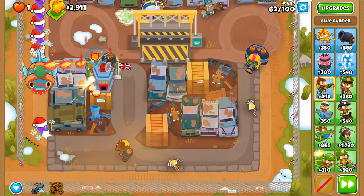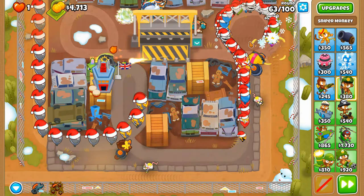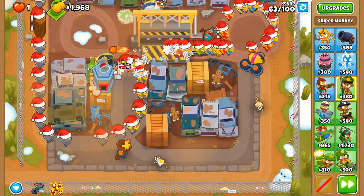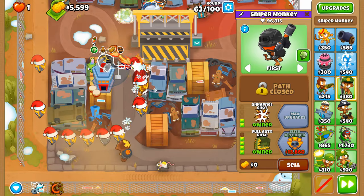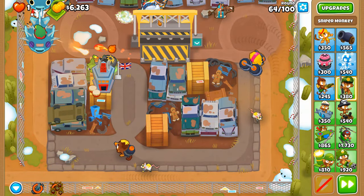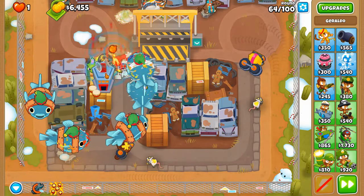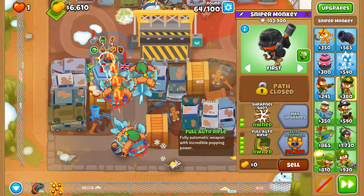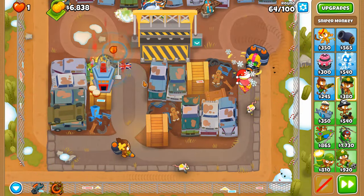Round 63 is going very smoothly. Glue strike any time a fresh horde of ceramics comes out. We don't have Pickles, which is why we're struggling against these ceramics — if we had Pickles on them it'd take less time for them to go down.